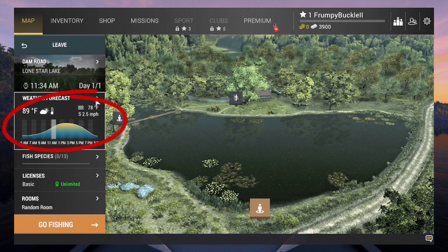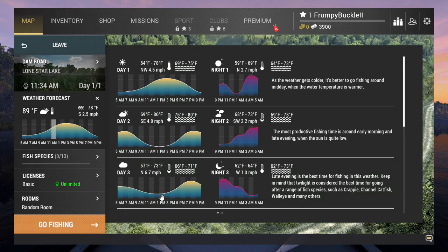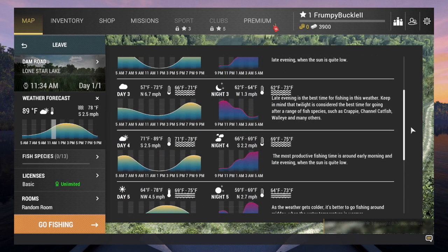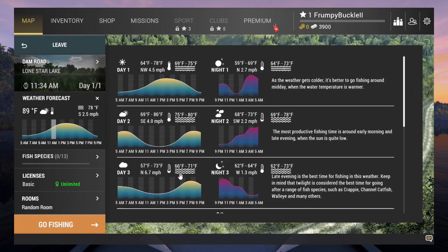They give you a weather forecast — your temperatures, barometer, parametric pressure, water temperature, and winds. They also give you a bite rate chart for 5 a.m. to 9 p.m. — that's your day — and then 9 p.m. to 5 a.m. for night. Click on the forecast and it gives you 7 days ahead, though this is not set in stone by any means — it's just like the real weatherman. It could change, and they do.